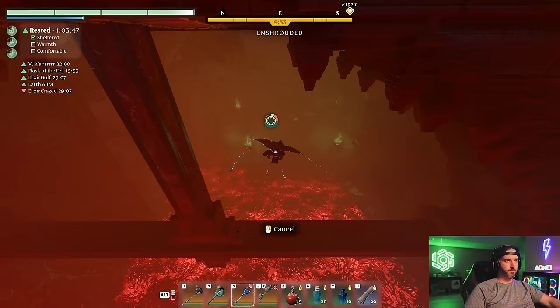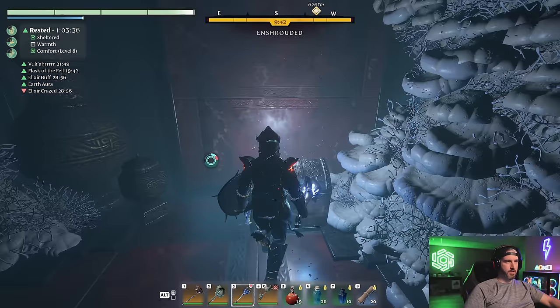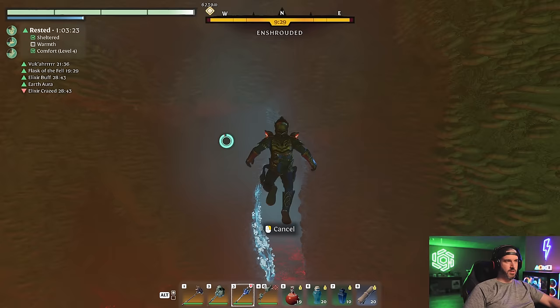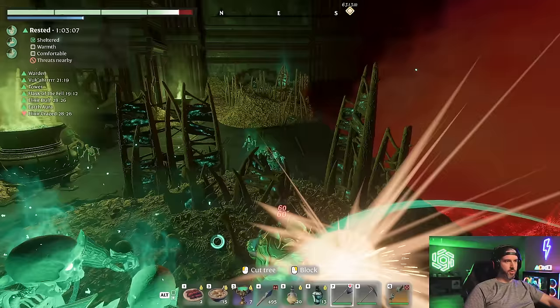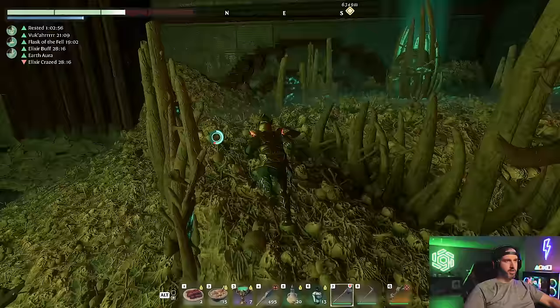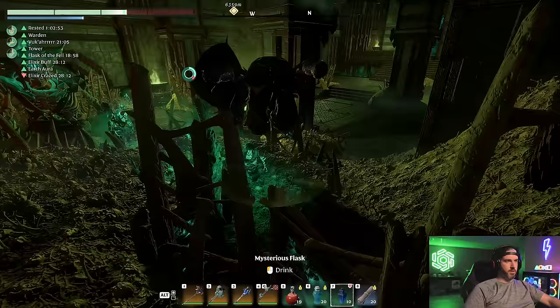First gliding puzzle, and there's another secret room right here. Still trying to get the legendary version of that Sinister Crescent Staff and the Snake Spine one — those are the only two I'm missing. Coming up to the second half of the gliding puzzle. Here's our first boss area. Use your axe — one hit to get rid of the pillars. Come over here, one hit, you're good to go.